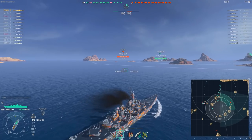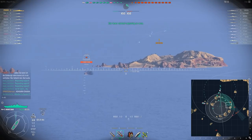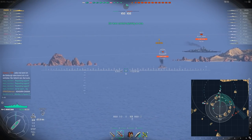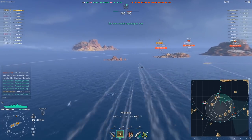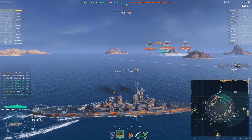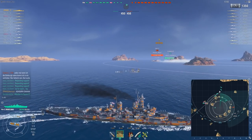I spawned on the northern side and I'll be heading towards the middle, because Tiers of the Desert pretty much is a standoff where both teams stay behind more or less their own islands unless they are destroyers. I saw an enemy Kagero, I fired, but I only did one overpen worth of damage.